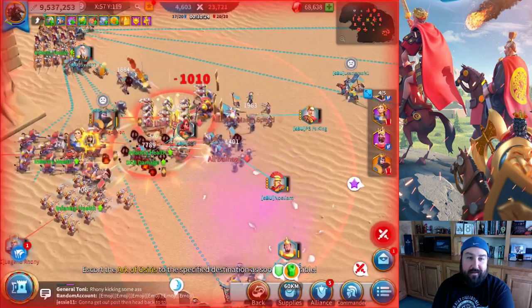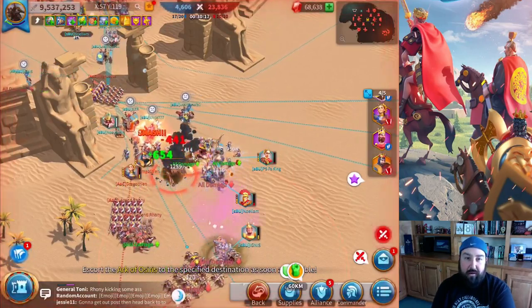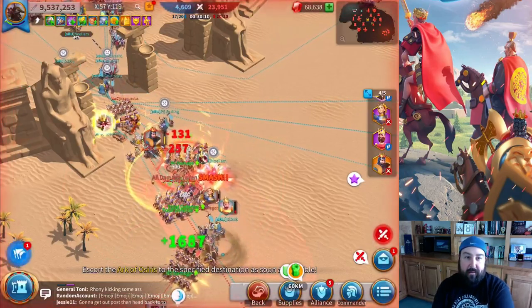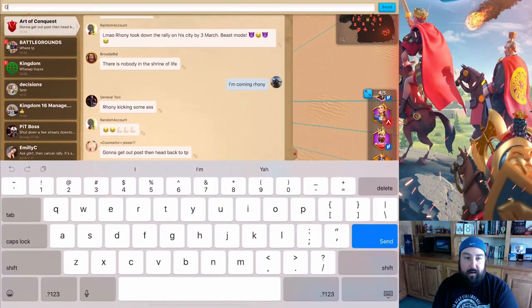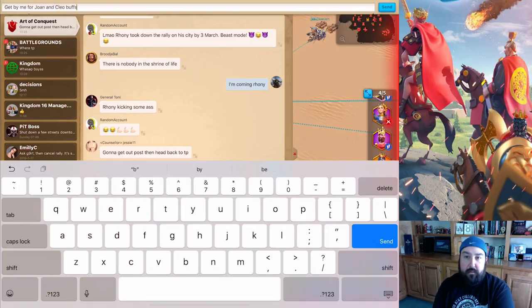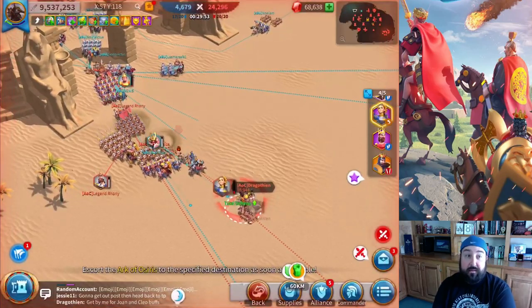We basically got every structure captured. We're capturing the last blue one right now and we're pushing all of their armies back into their base — this is the front of their base. You can see they're all getting smashed, just getting sent back. My Richard group's sitting there tanking with Ronnie, and I've got my AoE group up there as well. I've also got my buff group, and I'm telling them to get by me with my buff group so everyone can get the Joan and the Cleopatra buffs.